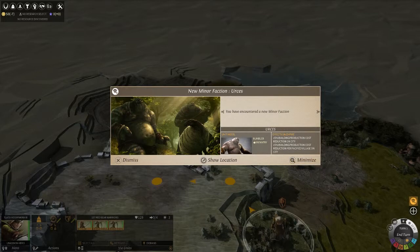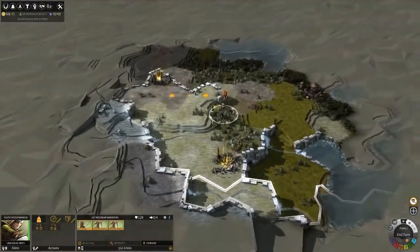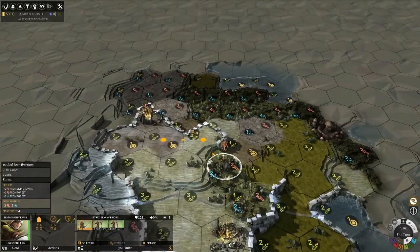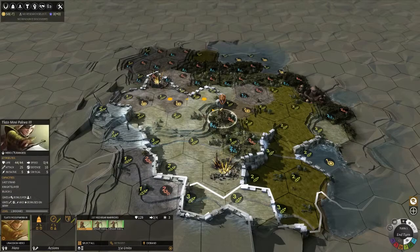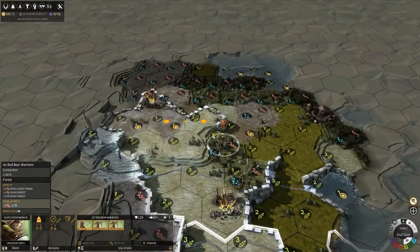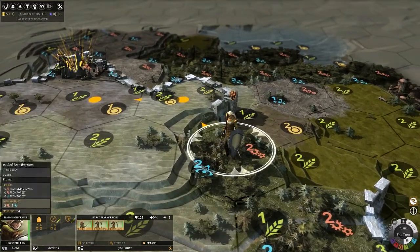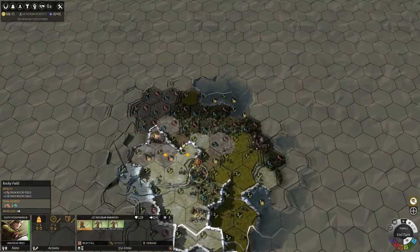We have just discovered the new minor faction, the Ursys — there they are. Basically what we want to do is find a spot to build, and we are playing the Wild Walkers. They are an elvish type race that have a very similar look to a certain species from Star Wars, but that actually makes them cooler.